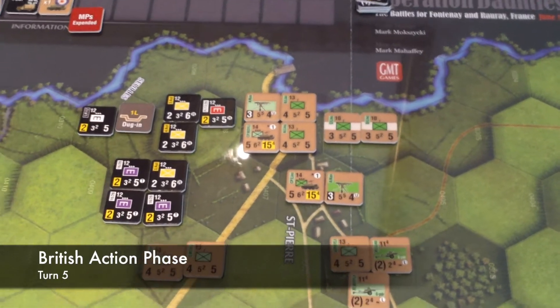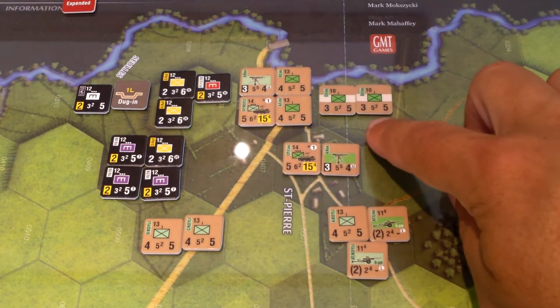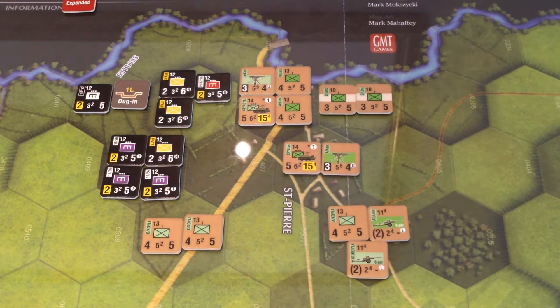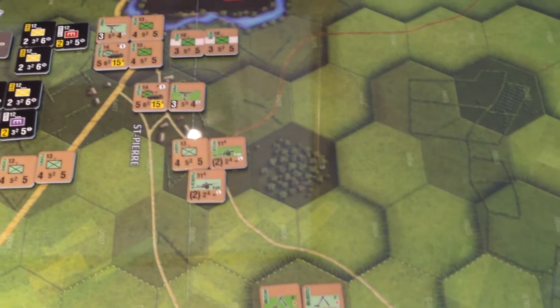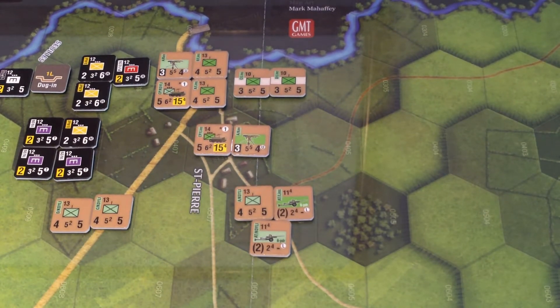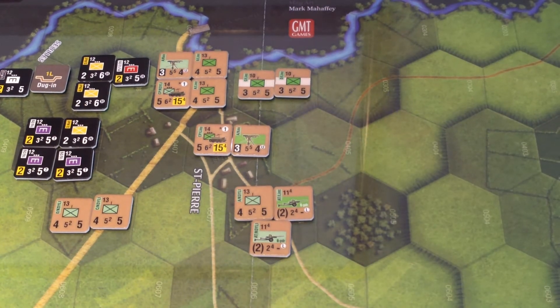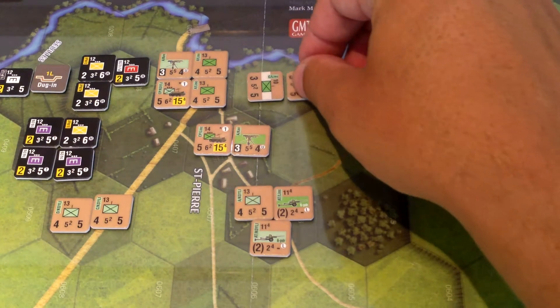Action phase. These units are worth two points to the Germans by being wounded. If I move them they can't recover, so I'm just going to try to recover them in place. They're not adjacent to the enemy unit and they're at a line of sight, so that's plus one. That's the only bonus, so I need to roll a five or six. Rolling two dice — got a three and a two. Missed out on getting those two points back.